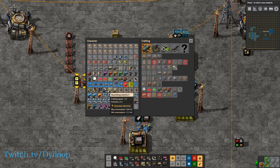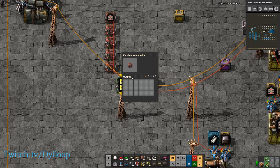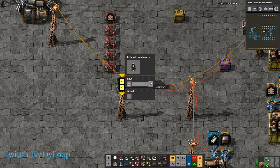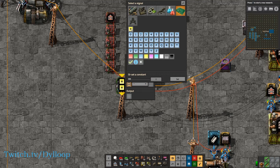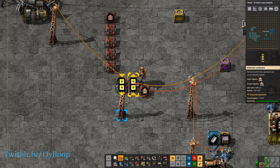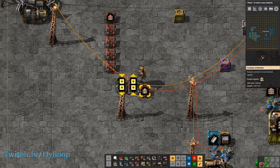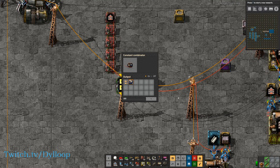Assembly machine threes take assembly machine twos, so I'd use this constant combinator for that. I can put it as yellow transport belt and just leave it at one. Then I use this arithmetic combinator to multiply it by a hundred. We need to set this to each and output each of the signals. Then I take this constant combinator, tie it to this arithmetic combinator, and take the arithmetic combinator and tie it into the old one. So what this will do is multiply each signal by a hundred, and then if I want to add a bare minimum of something, I just need to input it and it'll make the bare minimum of a hundred.